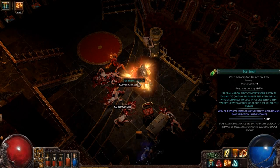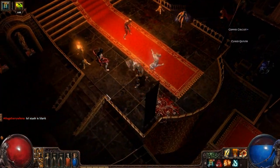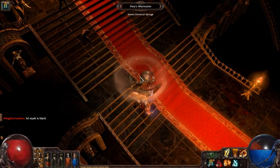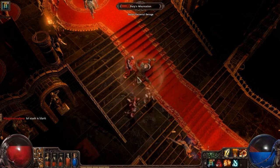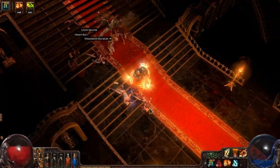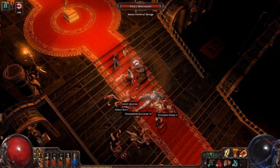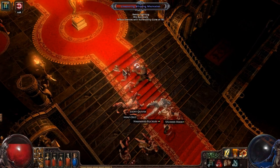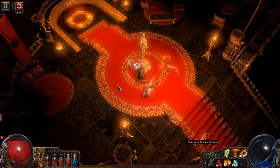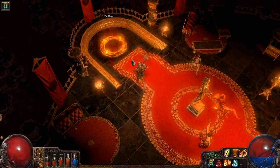I'll take this ice shot — that seems interesting. Another support gem that does other types of damage? That was a very poorly put together sentence. That guy looks big — well, he's not super big. Where does this portal lead us to? We got firehands here — you're dead, you're dead. Where is this going to take us? It just says portal. Very nice. Well, here goes nothing.